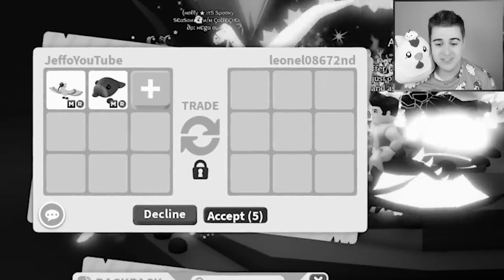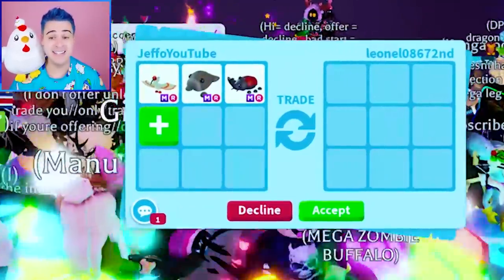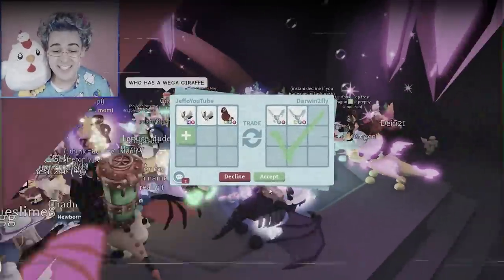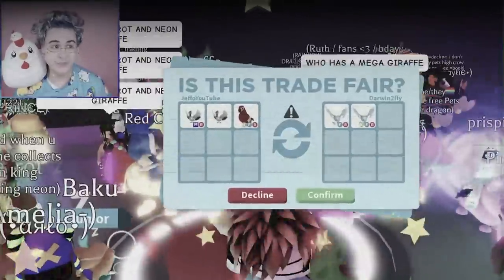I can't give up yet, but I'm starting to lose hope. These are really hard to trade. I remember how much trouble I had trading the mega neon crane, which was an ultra rare — another mega Japan egg pet. But wait, is this actually happening? This normally takes so long to get a good offer.